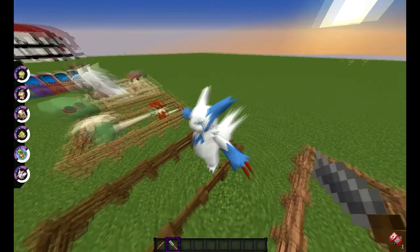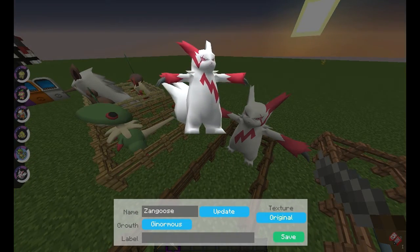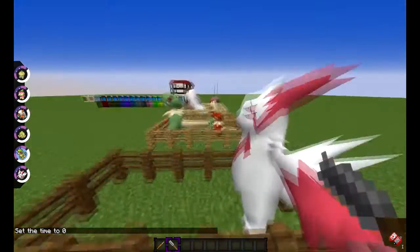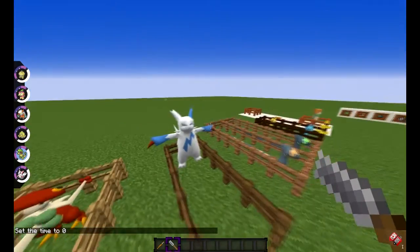Next, we shall get on to what is probably my favourite Pokemon of the update — Zangoose. Let's see how big he gets — ginormous. Wow, his shiny looks very cool. Making it day quickly — he looks very, very nice standing right there. And the shiny is even better.